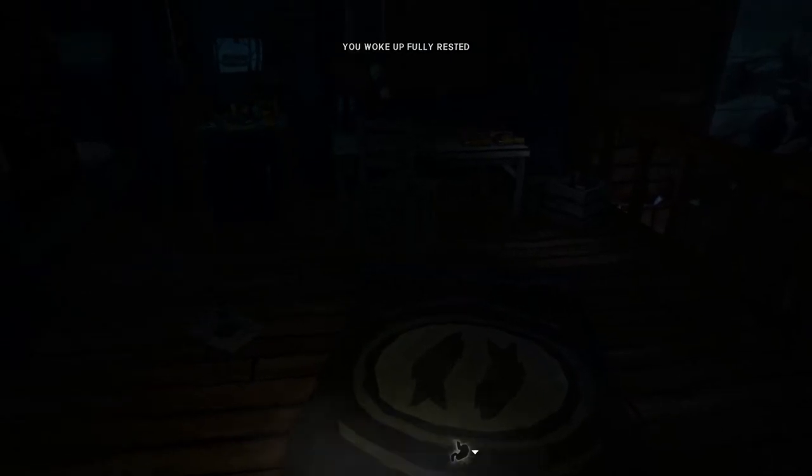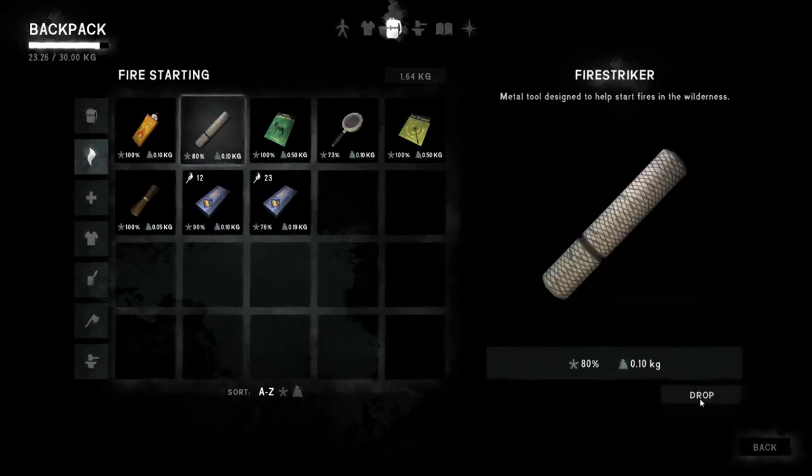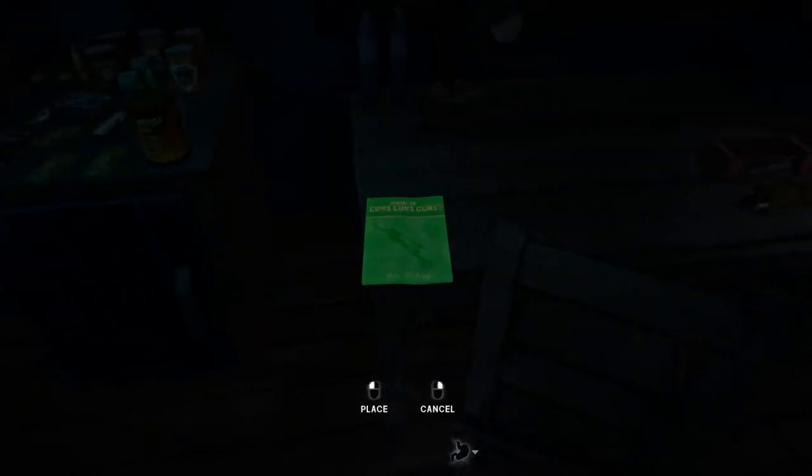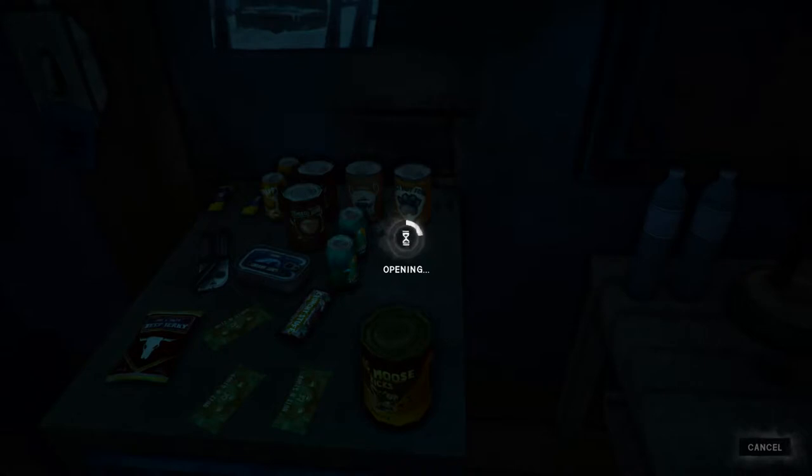We've woken up in daylight. I'm going to drop the gunnery books here — we don't need to carry them with us. I'll keep the basic gunnery one and the basic archery one because of where we're going; they'll give us the option to read them. If I remember rightly these are like 25 hours each. We're going to have to take one of those cans of dog food, and drink one of those summit sodas for the calories.